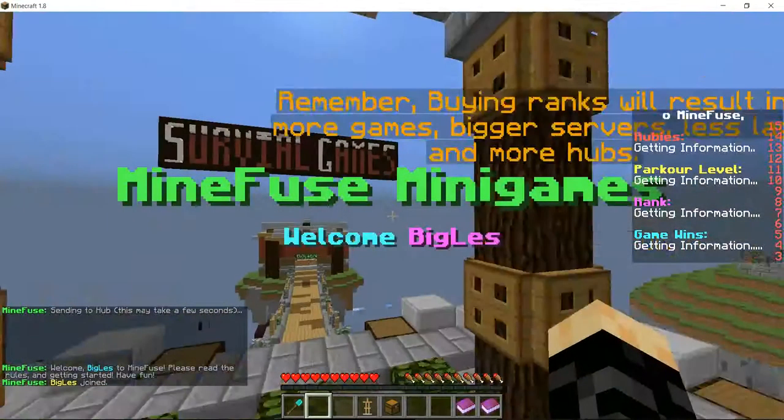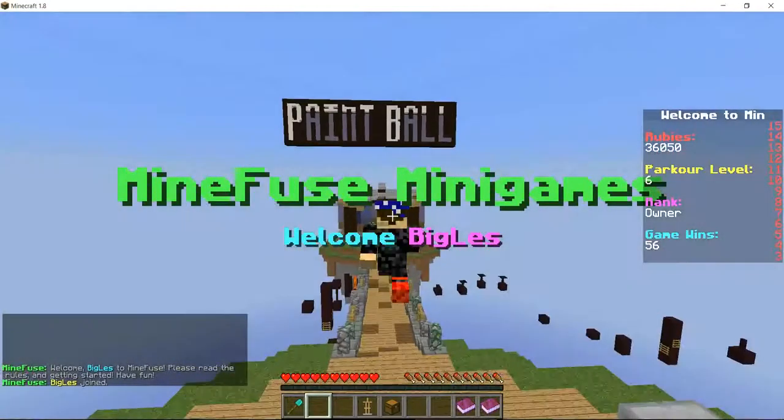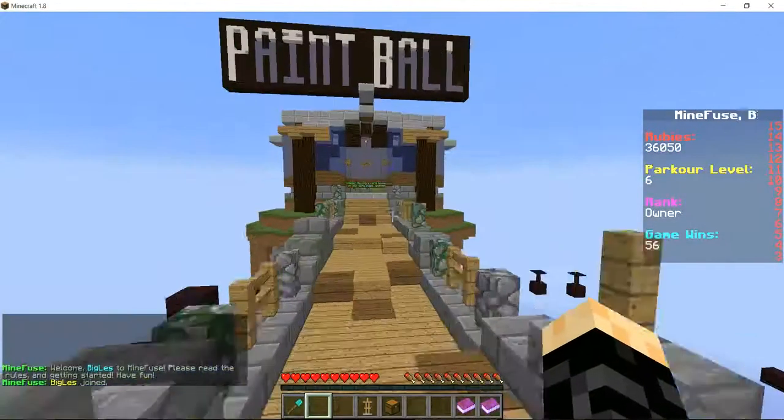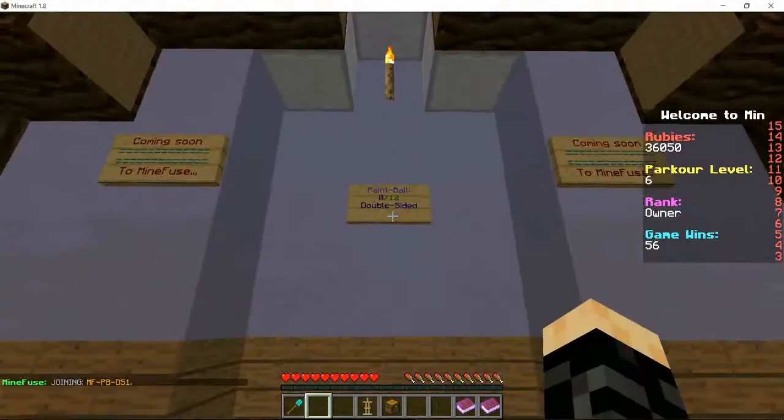It'll send you back to Hub. We have Beef Blasters with two maps — Frozen Meat Locker and Pretty Patty Island. We also have Paintball, and all of these are custom maps and custom plugins that I developed.